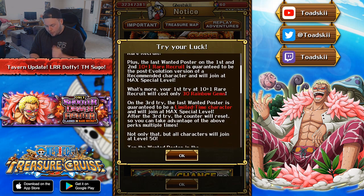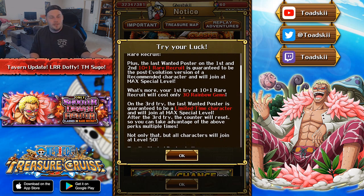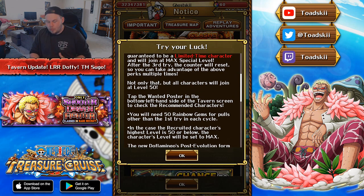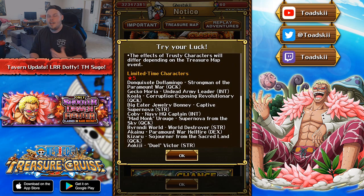Also worth noting: on the third multi-pull, you are guaranteed to get a Limited Rare Recruit or Limited Time character. After that third multi-pull, the counter resets — so you do the 30-gem multi, then the 50-gem, then the 50-gem, and it resets back to 30 gems. The cycle is only three multis and keeps resetting. Also, every single character you pull will come at level 50, which is pretty good. If you get the new Limited Rare Recruit, you can immediately evolve the 4-star version without having to level them up.